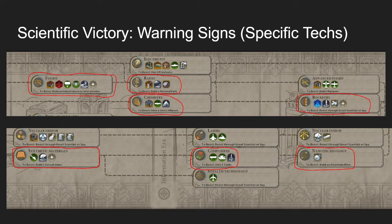You can also look for specific technologies as warning signs. If we look at where Rocketry and Nanotechnology are in the tech tree, we can see the prerequisites. Rocketry requires Radio and Chemistry. Radio requires Flight, which is also in the modern era. Those are the three techs I most recommend paying attention to when it comes to rivals potentially getting them.